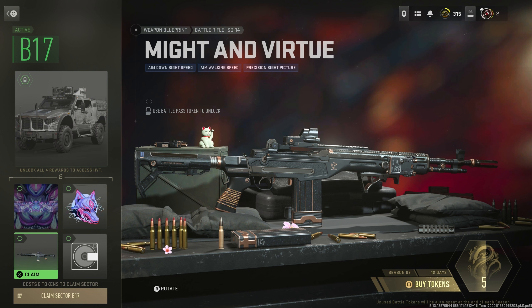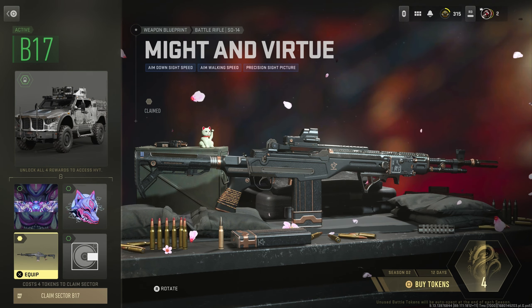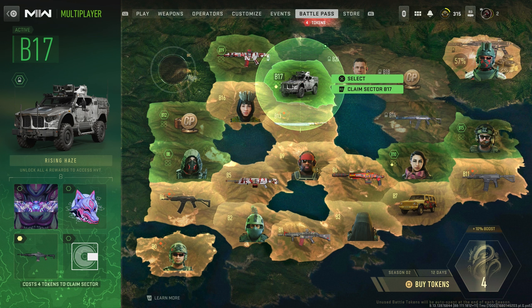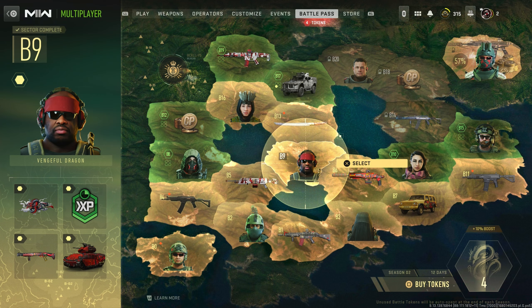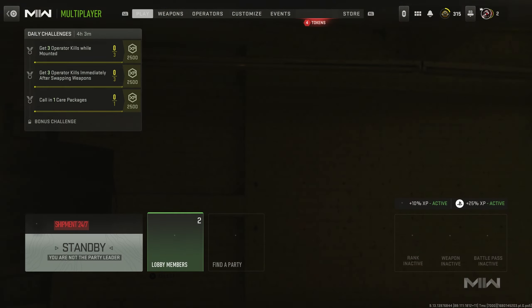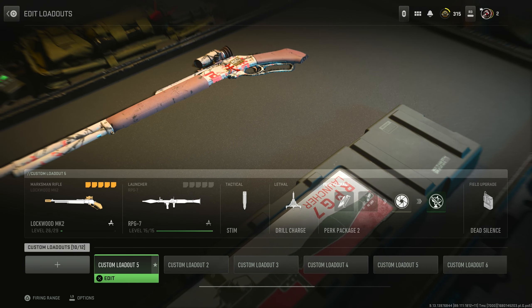What's up guys, welcome back to another video. Today we're going to be checking out the Might and Virtue blueprint — this is a blueprint for the battle rifles, the SO-14. We're going to buy this; luckily you only have to buy one of these to get the weapon. It looks a little better than some of the other ones, although it's still pretty basic, and it is in the Tier B17 section — that is how you unlock it.